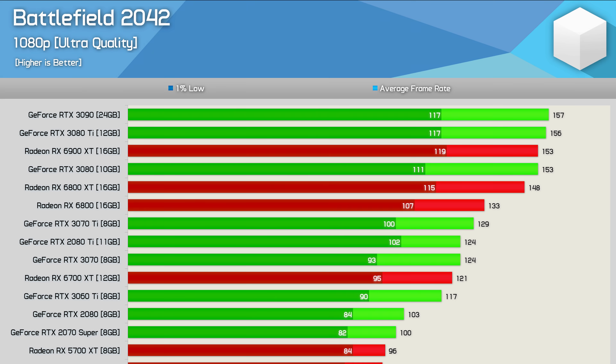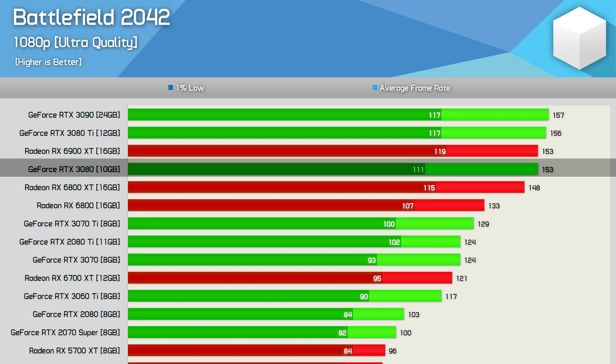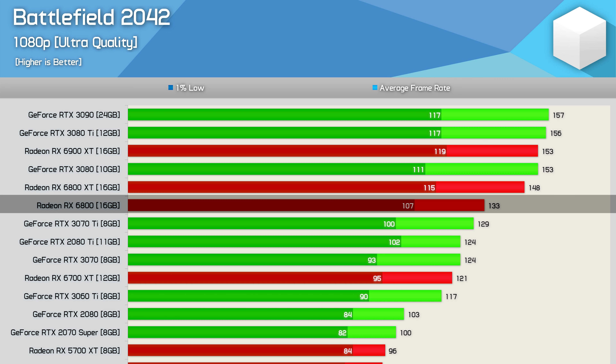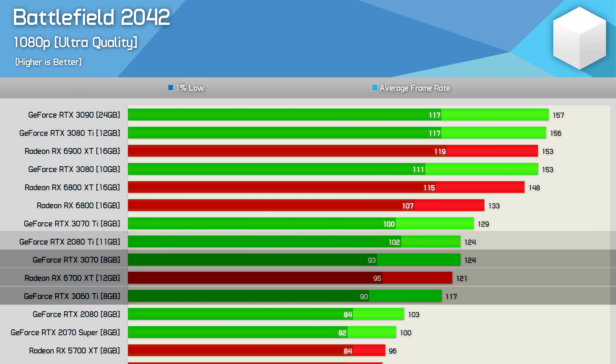Starting with the 1080p ultra quality data, the GeForce RTX 3090, 3080 Ti, Radeon RX 6900 XT, and RTX 3080 all pushed over 150 FPS while keeping the 1% low above 100 FPS — great performance given the visuals. The 6800 XT was right up there, basically matching the RTX 3080. Then we see a drop to the RX 6800 and RTX 3070 Ti, both still maintaining over 100 FPS. The RTX 2080 Ti, RTX 3070, 6700 XT, and 3060 Ti were all fairly comparable and averaged over 100 FPS.